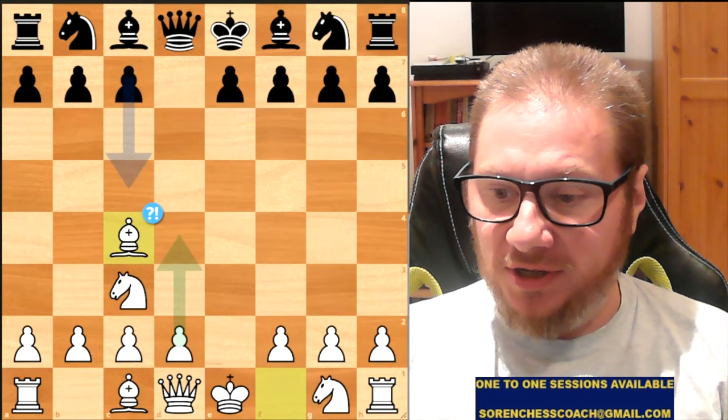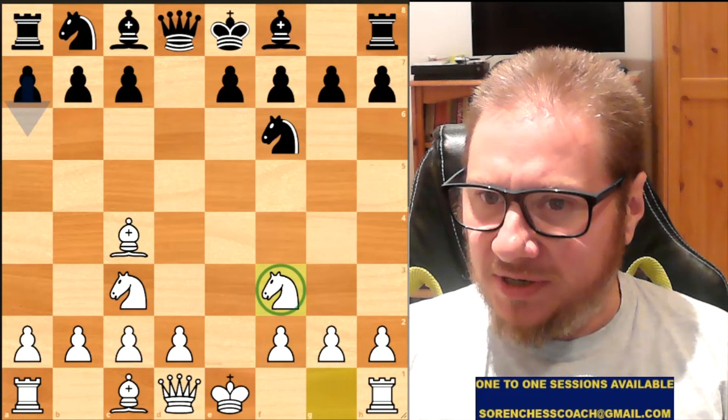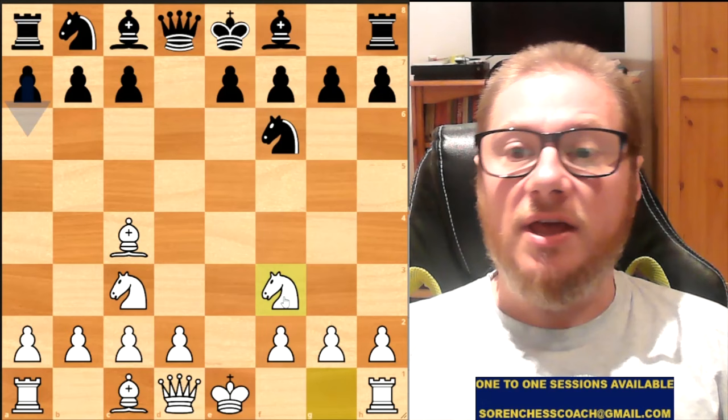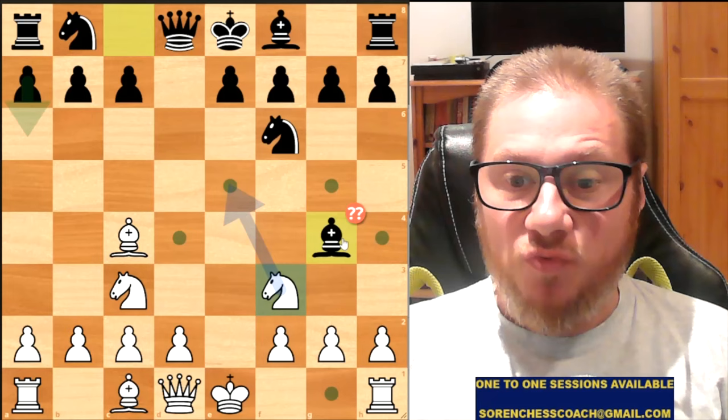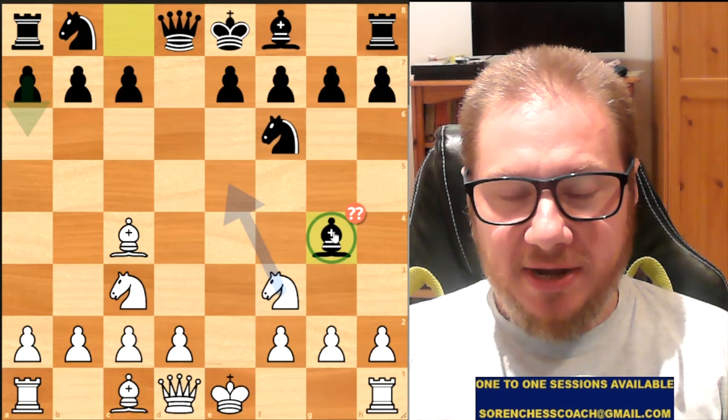Knight F6. The game continued with Knight F3. Then Bishop to G4 had been played, and I think we have two very good reasons why Bishop to G4 is considered a blunder. There are two main ideas here, and I think Black is getting into serious trouble.